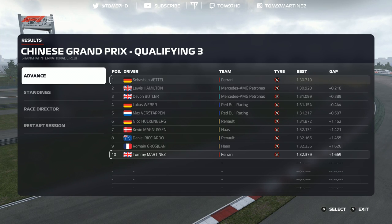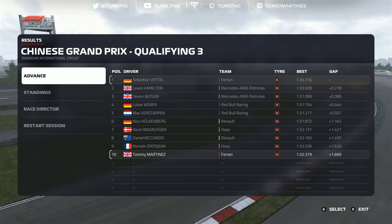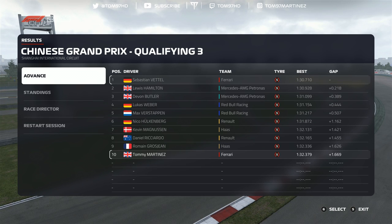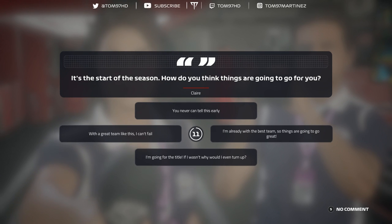We're going to start from P10 on used softs from Q2. The positives: we got into Q3 for the first time since Australia and bounced back after a poor Bahrain session. The downside: we're in the worst grid position considering we're on soft tires. We've got it all to do in the race tomorrow, and the AI seem legitimately very quick around here, so the pressure's on. Target for this race: a top six finish — be with the big boys.